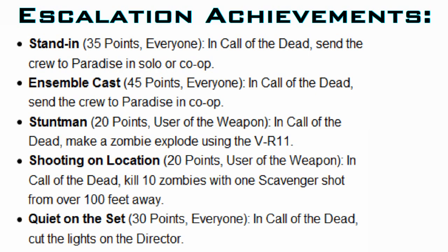Ensemble Cast is doing the same thing — it's worth 45 points. Send the Crew to Paradise in Co-op, so you can't get this one alone. I don't know if they need all 4 teammates to be playing; maybe they need all 4 or maybe just 2, because 2 is still technically Co-op. And if you were playing Co-op for the first time and got to Paradise, you could technically get Stand In and Ensemble Cast at the same exact time.